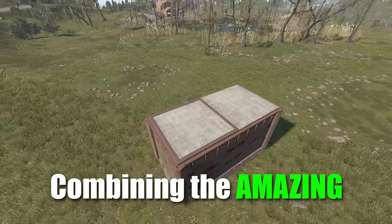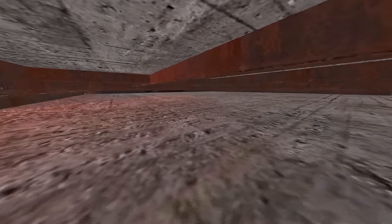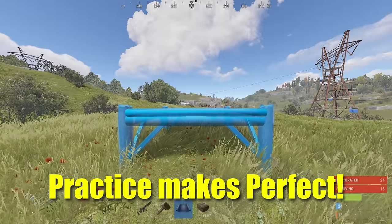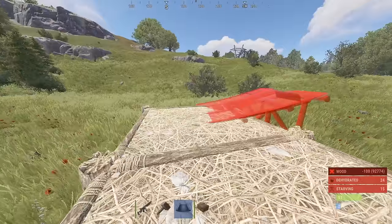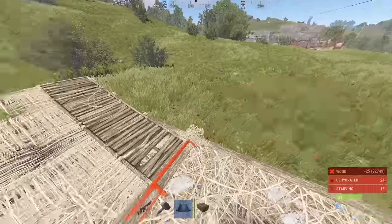Today we're looking at a base that combines the amazing god bunker mechanic from Game Lights with some good old-fashioned floor stacking. Combining these into a base can be a little difficult, and it's something I advise you practice on a build server before taking to a live server. Once done, this will create an amazingly secure and compact base, making it a lot harder for raiders and making you an unappealing target.